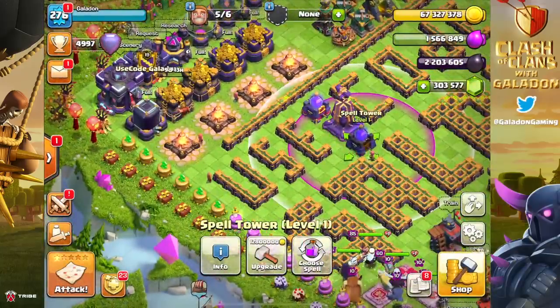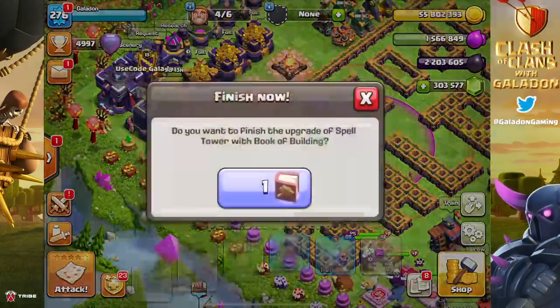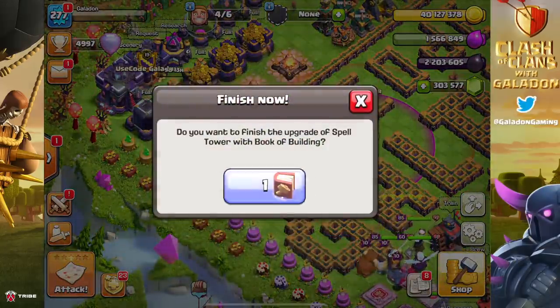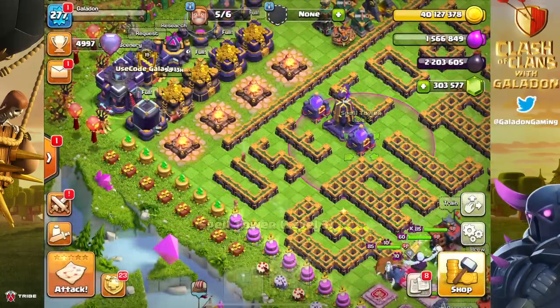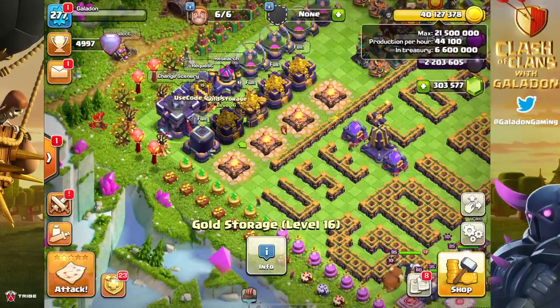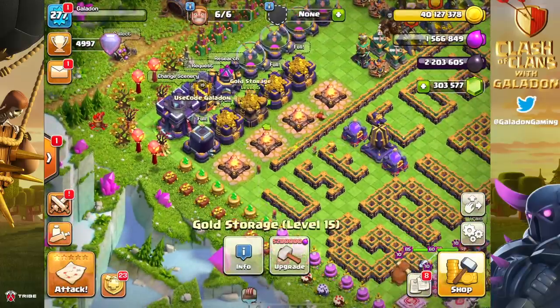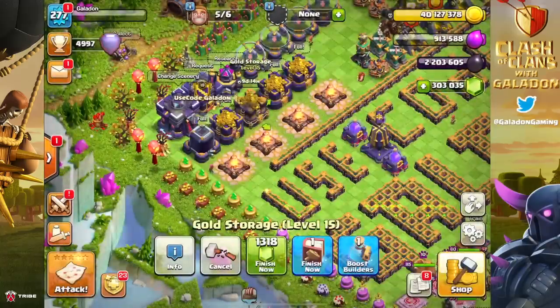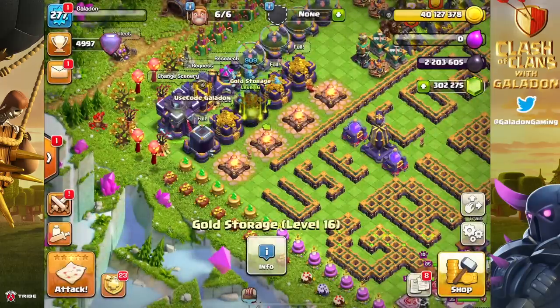A recurring theme throughout the whole gem-to-max process is trying to get the amount I have in gold or elixir down to zero - or as close to zero as possible - before I use a rune, because obviously you're wasting whatever is still sitting in there. So we got the spell towers maxed out - we bought one in the package and then maxed out the other one. Now we're working on the gold storages.